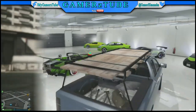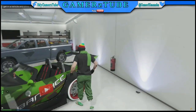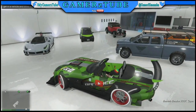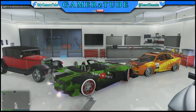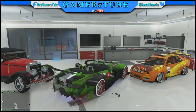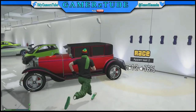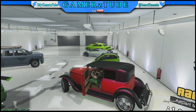Here we are in this garage. Now all you need to do is pick up any car like this and take it — you can drive any car which is present in your garage at that time. You can move it anywhere around, then click some pics to show your friends this glitch.